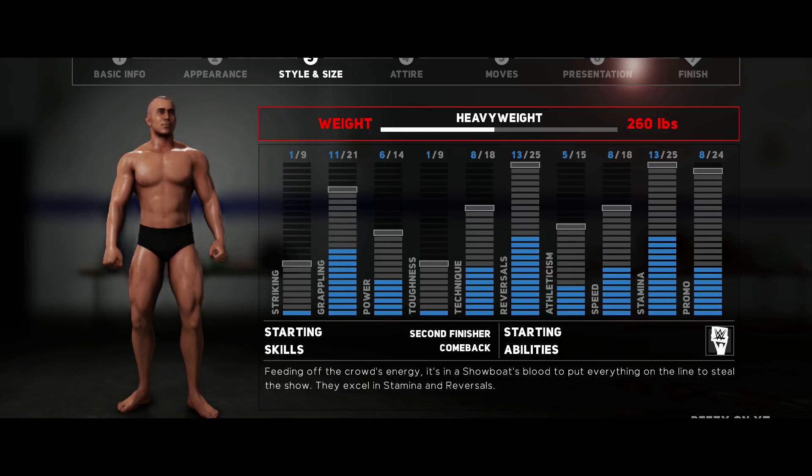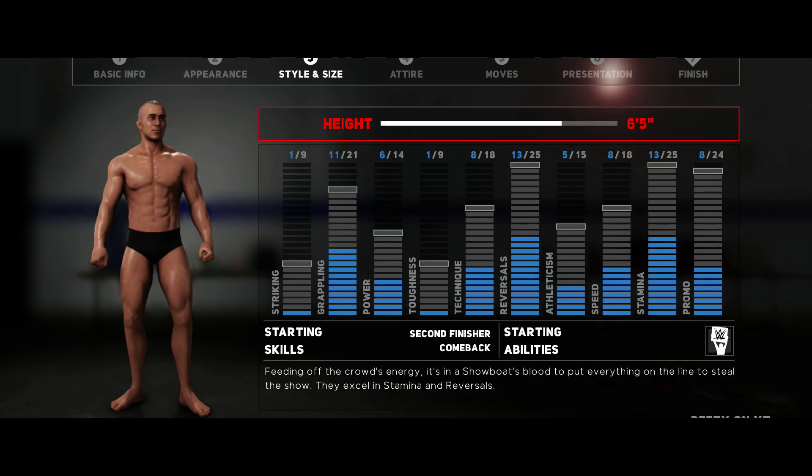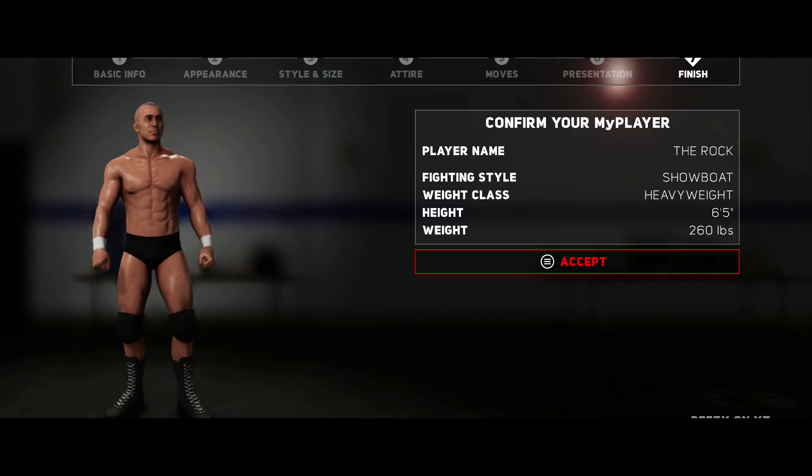Next is the weight. The Rock is listed at 260 pounds, which makes him a heavyweight, so make your player 260 pounds. After choosing your muscle type, you can choose your height. The Rock claims he's 6'5". A lot of people disagree, but if the man claims he's 6'5", then he's 6'5".